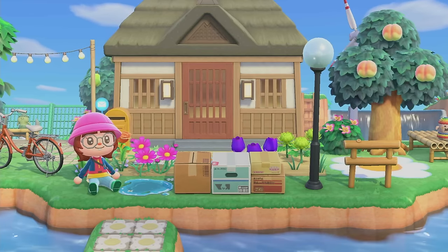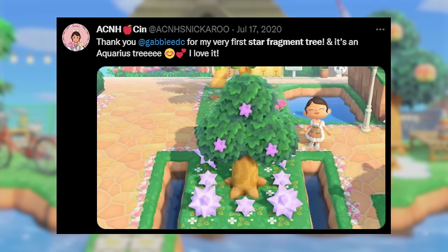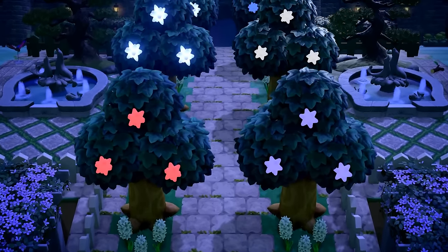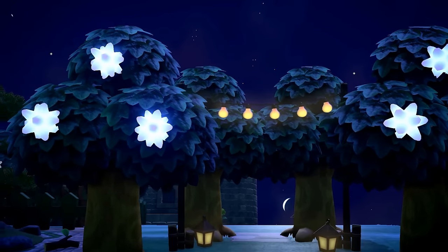But I want to call your attention to something that I truly think will go down in the history books, if they make history books about that sort of thing. Do you remember these bad boys? These gorgeous, lovely, beautiful creations were called Star Fragment Trees, and Animal Crossing New Horizons players would use them to decorate their islands. Would you believe me if I told you that they were contraband? These hacked trees were never intended to be in the game, and their existence caused a lot of controversy in the Animal Crossing community in 2020. So what exactly happened to the Star Trees? Where did they come from, and where did they go? Let's get into it.